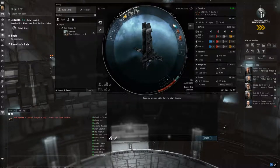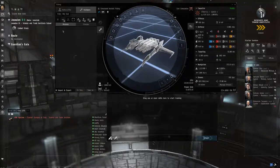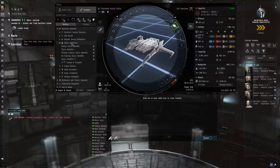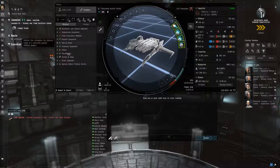Eventually I'll want to do some PvP, and one of the great Tech 1 frigates for PvP is a dual web Kestrel. I love this ship, it's so fun - I always fly it on new characters. I always put this fit together even if I'm not going to fly one straight away because it's such a fun little ship. Basically it's an afterburner, two webs, a scram.